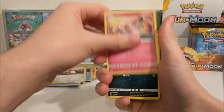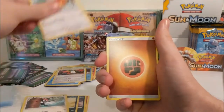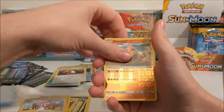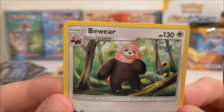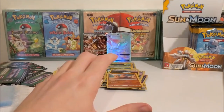Right so we've got a Snubbull, Alolan Rattata, Sandile, Pikipek, Spearow, Fighting Energy, Granbull, Metapod, Lily, a Palosand Rare Reverse and a Bewear. That's a strange looking bear - that's weird - but okay, it's Pokemon, everything's weird.